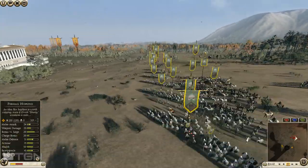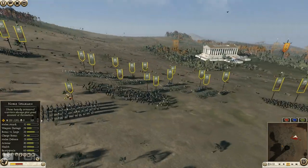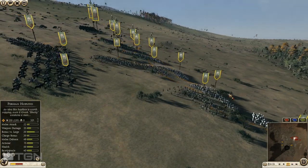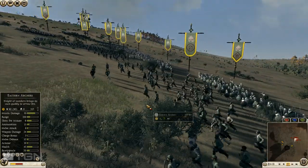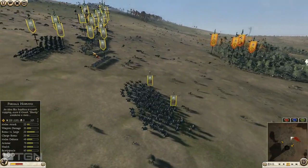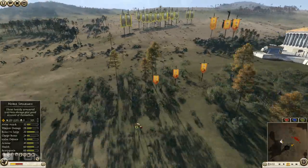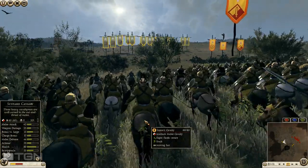My army is pretty straightforward. I've got six Persian hoplites just to hold up enemy swords, because I expect the Lusitani to have swordsmen — though he could bring spearmen. I've got two horse archers and four eastern archers. I didn't go with the elite Persian archers because the eastern archers have similar characteristics and are quite a bit cheaper. His cavalry offering is basically just Scutari Cav, which is better in this patch but absolutely no match for Cataphracts.